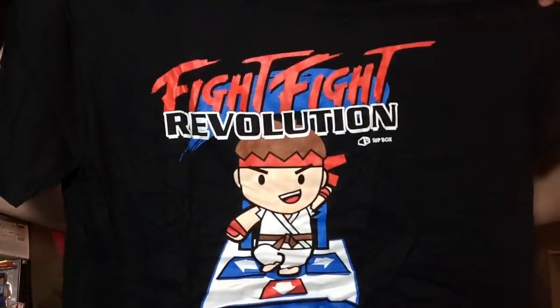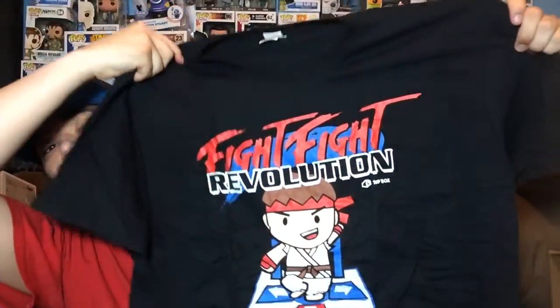Next up is the best thing in the box, which is the t-shirt. This t-shirt actually looks pretty cool — I like the little character on it. Here we are — the t-shirt. I actually like this, this is a cool t-shirt. Good job on the t-shirt, you guys at one-up box.